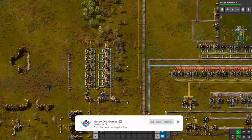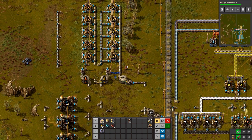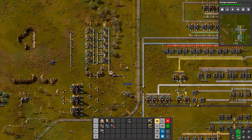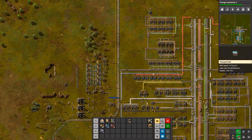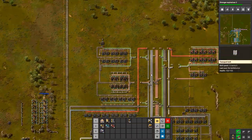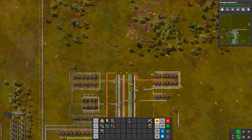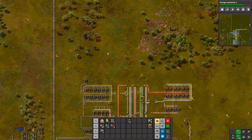Now it will automatically pump light oil into here to do things. And then we're full of petroleum, because we're actually not using as much petroleum as we have — we're not using any plastic to do anything. That looks good, because the red circuits are full. Very cool. I don't quite know if I go that far, but I try.